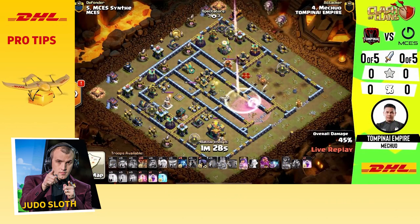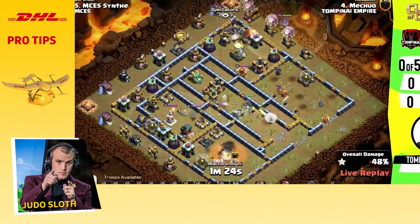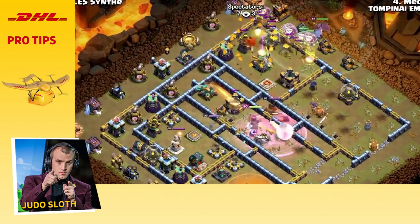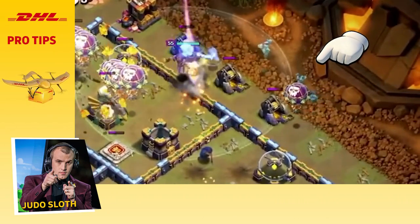The main phase is the core strategy — lava loon, dragons, hog riders. This is to take down the bulk of the base. However, you cannot forget about the cleanup phase.